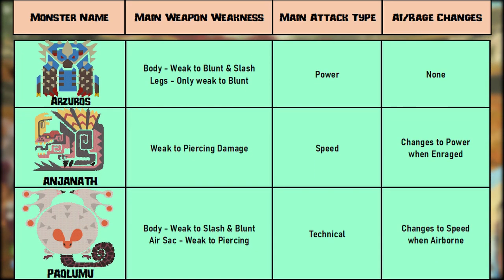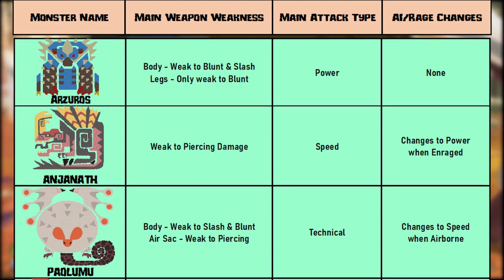Paolumu — that's a tech monster. It's weak to slash and blunt attacks. Once it inflates its air sac, it starts using speed type attacks and becomes weak to piercing damage on the neck pouch.